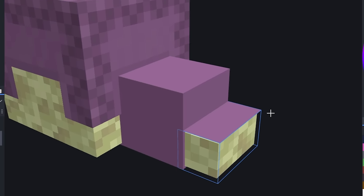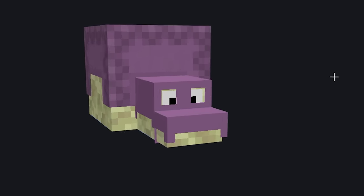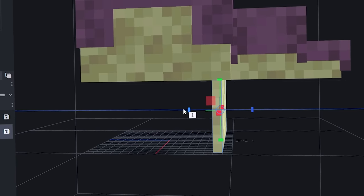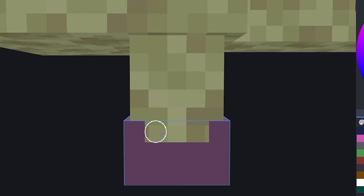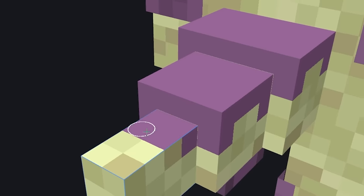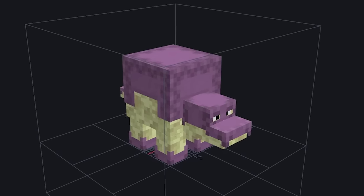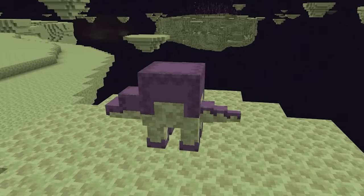This part will be the head, but we're also going to give it a shulker helmet. Carve out little eye holes for the mob to see out of — that's important. Then texture in those lookers. Now let's move this beast up and give it some legs. Here are some little shulker shell boots. Now for the tail — you guessed it — spiky and with some shulker armor. It's almost like a shulker hippo.